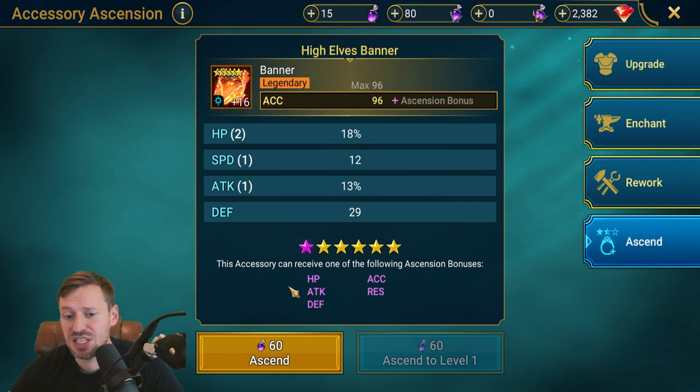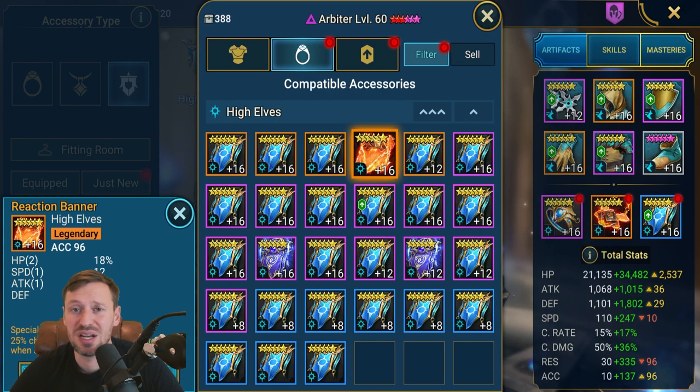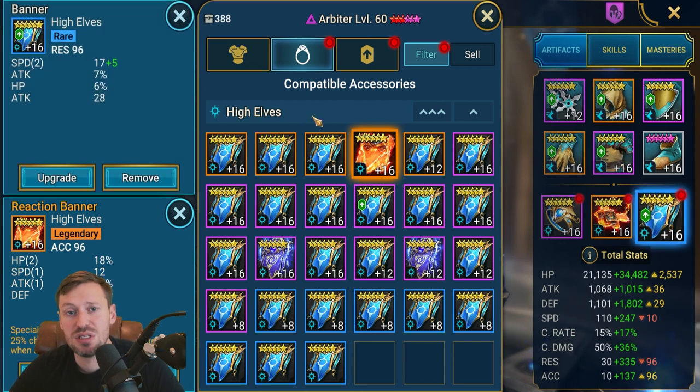You can also ascend speed onto banners, so those are all the places you can get speed on gear — Dragon and Spider are the main farming spots. Palarium did do a faction-only event a couple of months ago for High Elves. If you see that, go hard — it will really help your Arbiter if you can get loads of banners with speed on them.